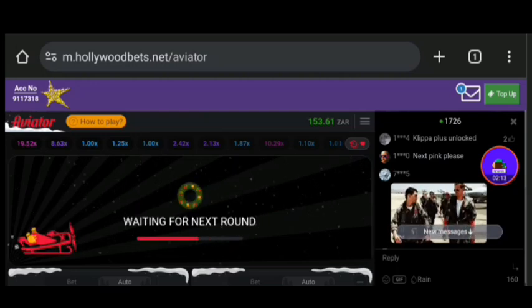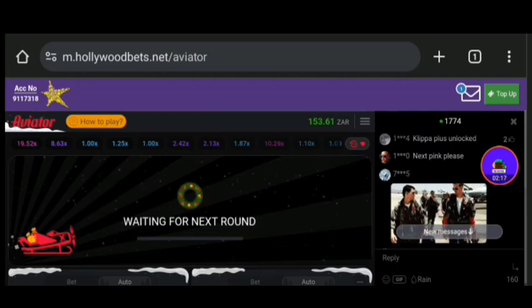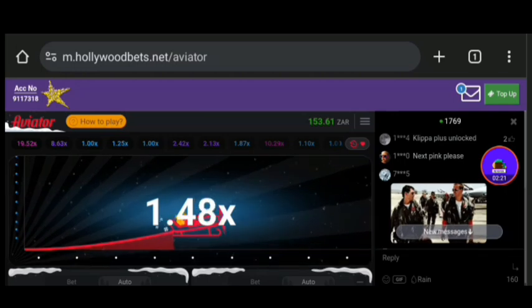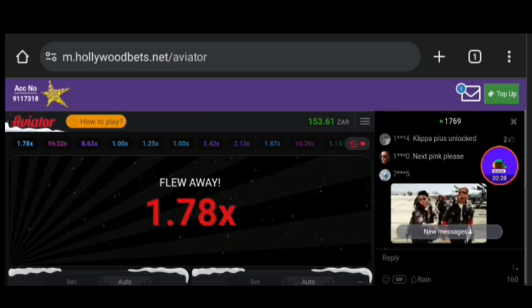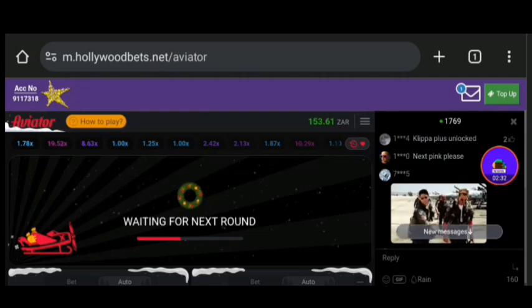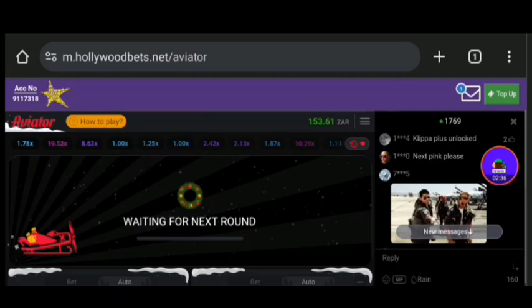If you lose, you set 20, 40, 80, 120 — or whatever it is — but make sure you have a big balance. Because in order for you to win with the Martingale strategy, you need to have a huge balance.